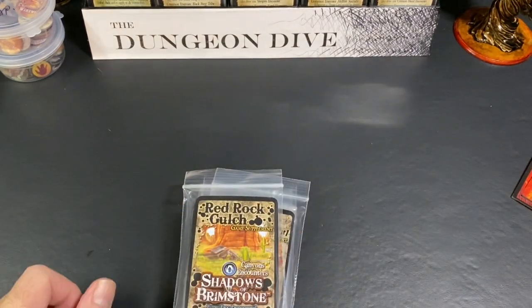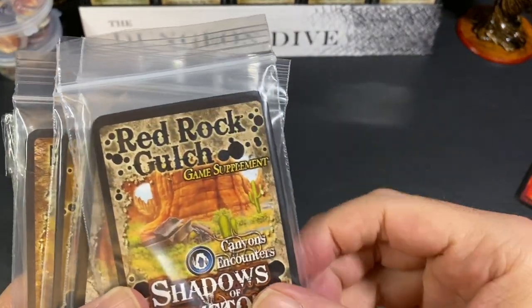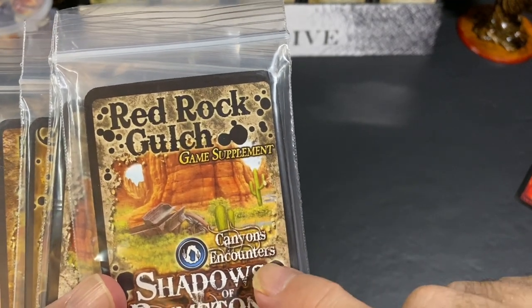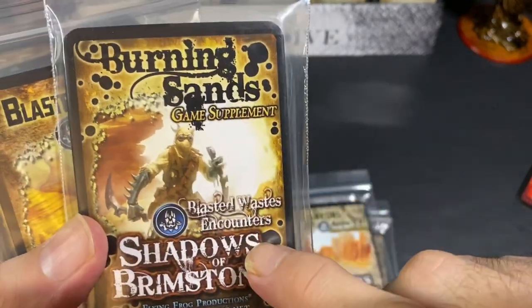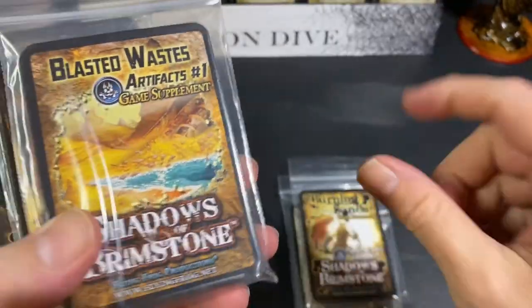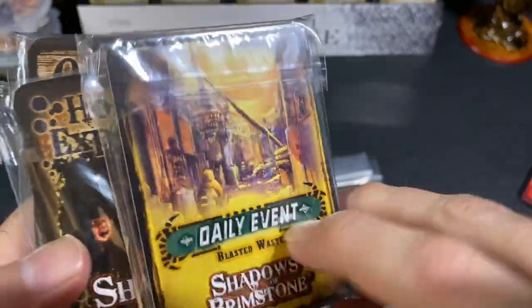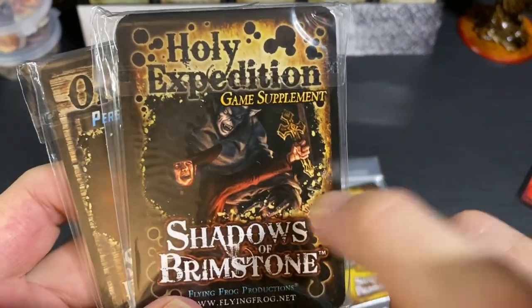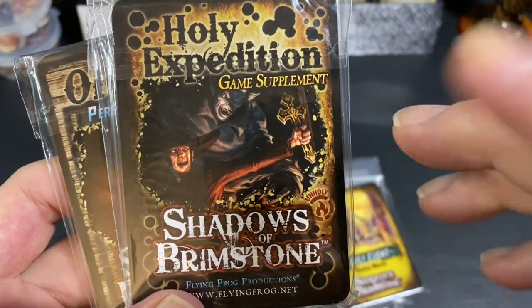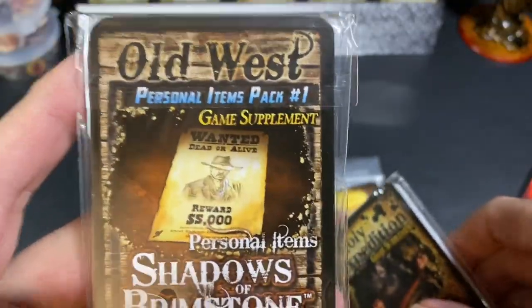Speaking of the Blasted Wastes and canyons, I also got the Red Rock Gulch game supplement. It adds encounters for the Canyons world, artifacts for the Canyons, burning sands encounters for the Blasted Wastes, Blasted Waste artifacts, and daily events for Barter Town. I'm also super excited about one of the coolest supplements — a whole bunch of prayers, blessings, and judgments for priest and preacher characters, plus new personal items.